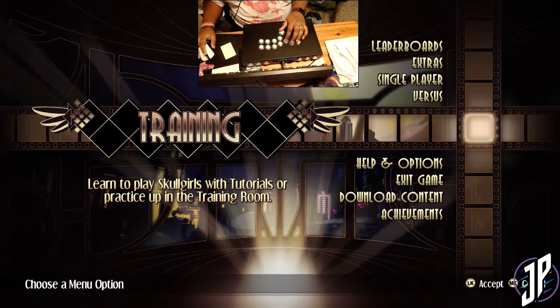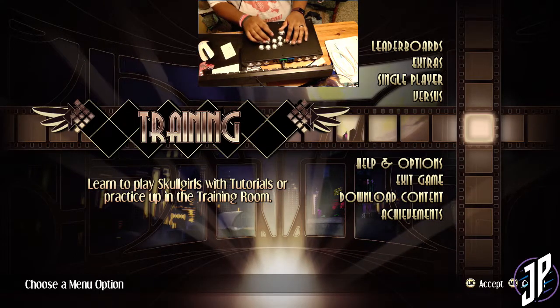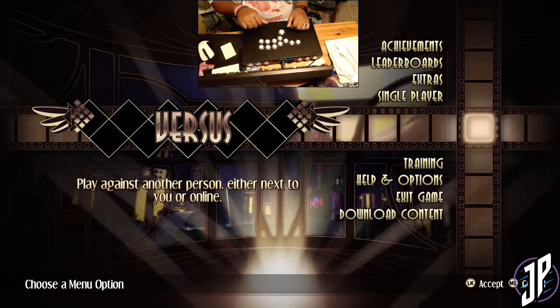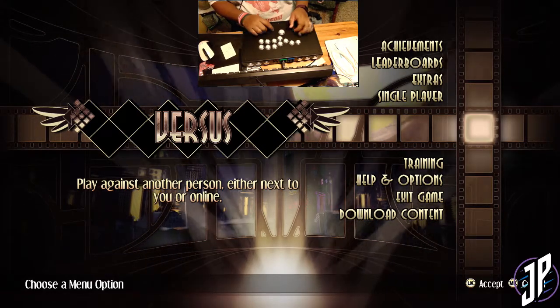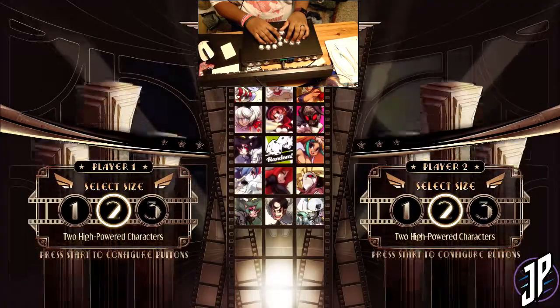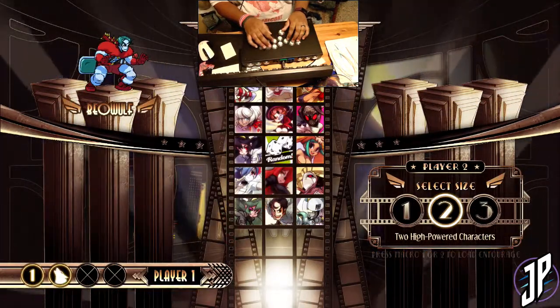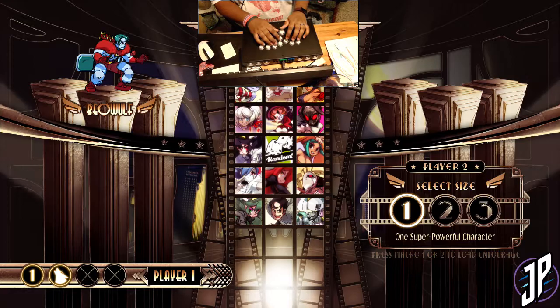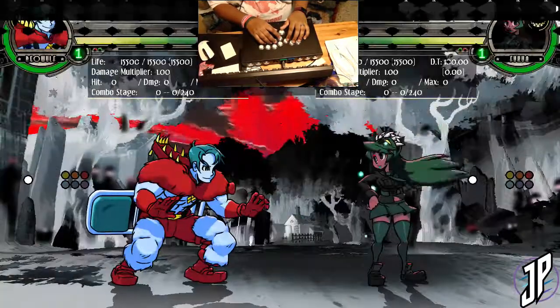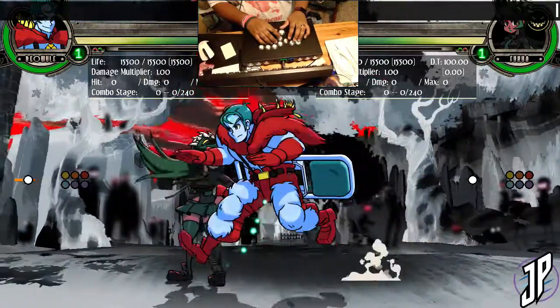Okay, so doing 360s on hitbox. Let's go into the training room. Hopefully you can see that — training room, using Beowulf. Let's use Fuqua Nightmarecrest because it's my favorite. Let's get myself to mid screen.